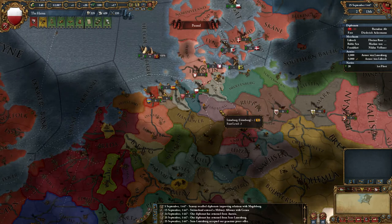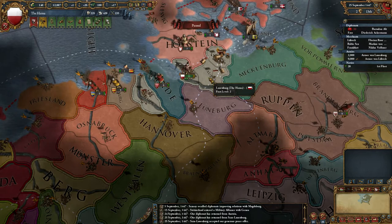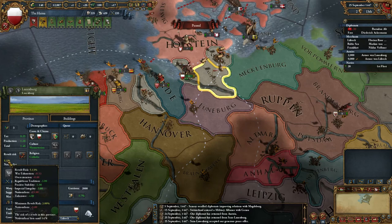Welcome everyone to the second video of my Wealth of Nations EU4 Let's Play. So in the last video, I got off to a pretty quick start. I took this nation, or former nation, Sax Launberg, so I've got to core this up shortly, and I'm actually going to use harsh treatment on that probably.